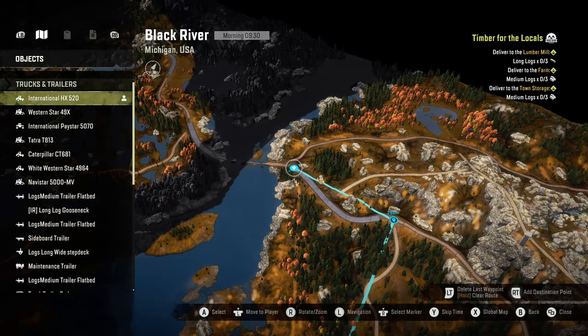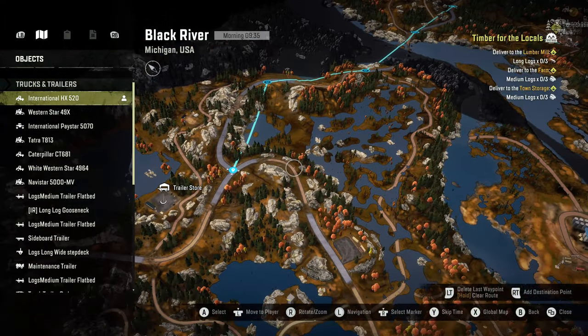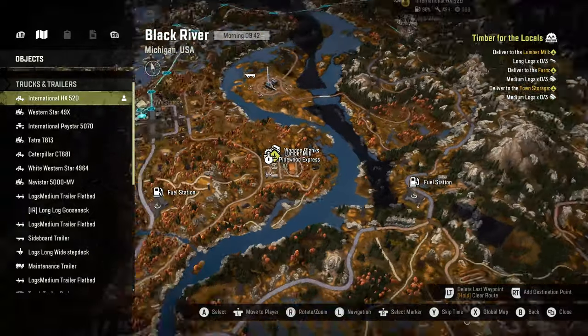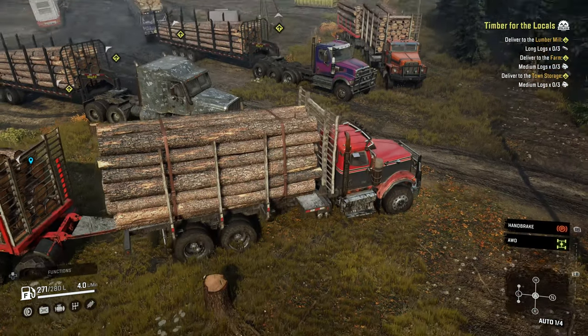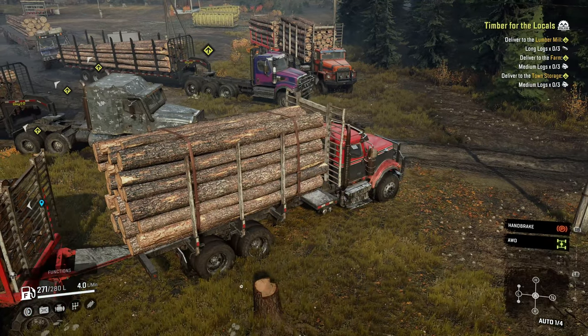The mission is Timber for the Locals, one of the missions that came with the logging add-on. I'm possibly doing them in the wrong order because I'm clearing all missions from one map at a time, which is probably a bad idea since I don't have the right trucks for the job. However, we'll make do: three loads of long logs to the lumber mill, three loads of medium logs to the farm, and three loads of medium logs to town storage.